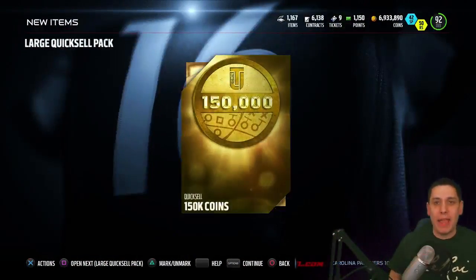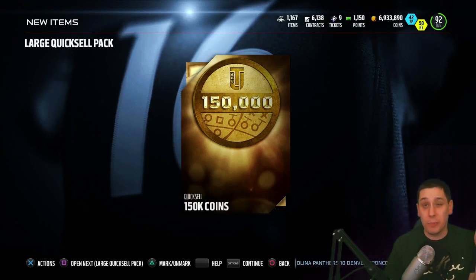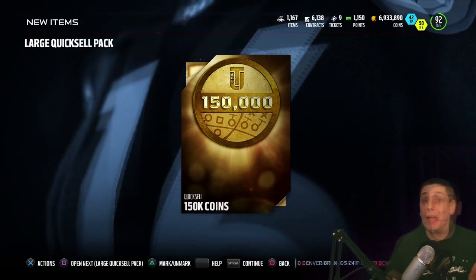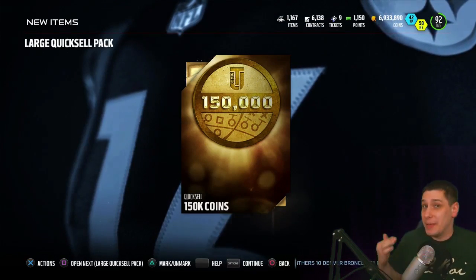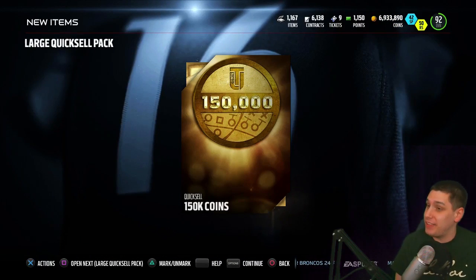150k! Let's go baby — 150,000 coin quick sell! That's probably gonna be the highest pull, to be completely honest, but we've got five more. If you want to win this 150k, make sure you go over and follow my Instagram account — Instagram.com forward slash ClickwithTV — that's where you enter.